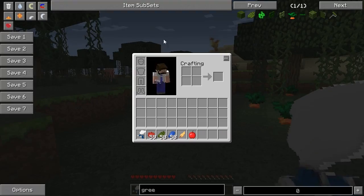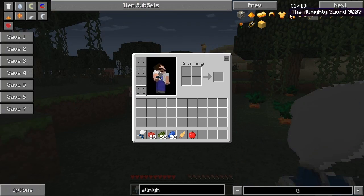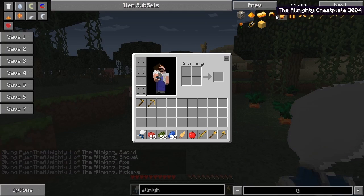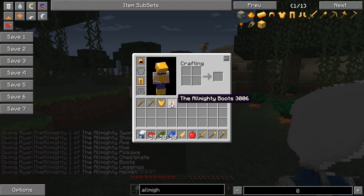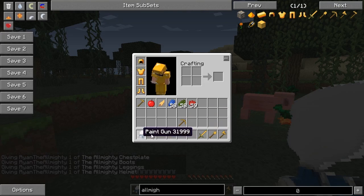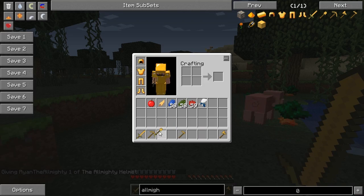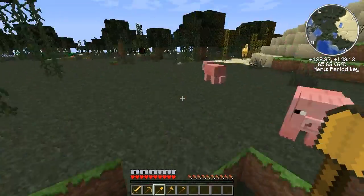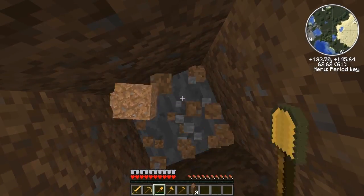Next, I'm going to grab some Almighty tools from the Almighty mod and some armour. Let's organise this to go on a mining trip. Of course, the cardinal rule of Minecraft — don't dig straight down — and I'm doing that. There's some coal.